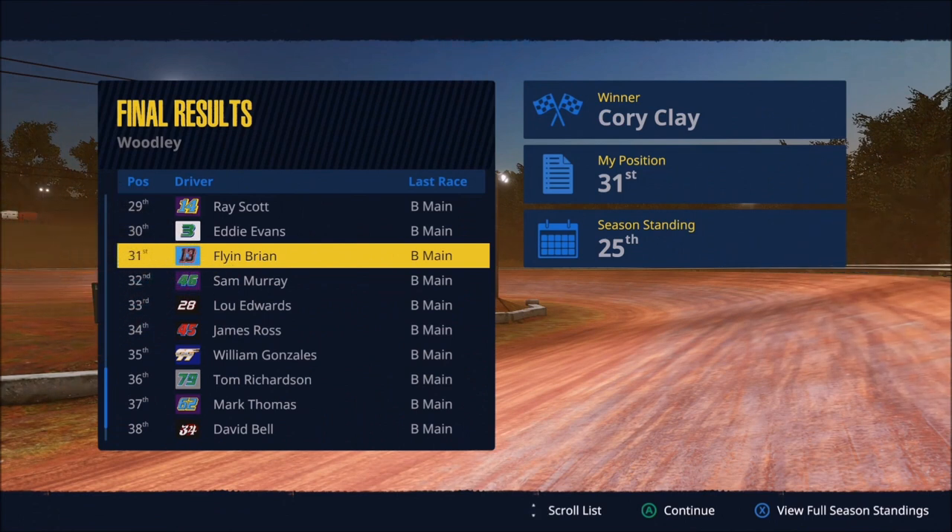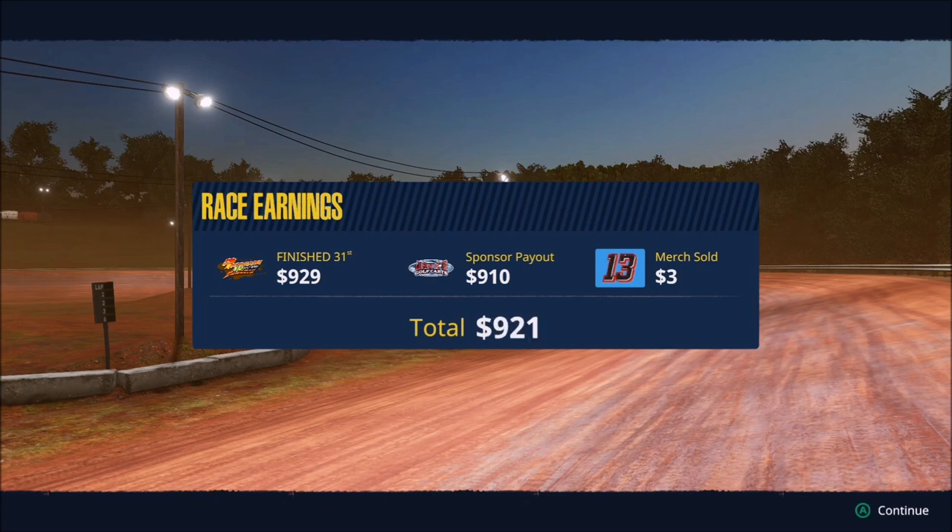Our event at Woodley ends with the B main. Our eleventh place in the B main means overall we're going to finish 31st for the weekend, sitting at 25th in the season standings. Our race earnings are $929 from the race purse, $910 from our sponsor, and $3 from merchandise — a total of $1,842. Not quite as good as we were hoping for, but that's $1,800 closer to our next upgrade. That's going to do it for today. Unfortunately not the results we were looking for, but we're going to stick with it and keep hammering away until we can move our way closer to the front. Thank you very much for joining me — stay tuned for more Tony Stewart Sprint Car Racing.